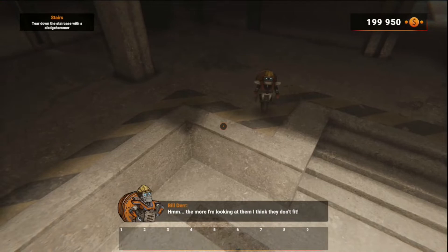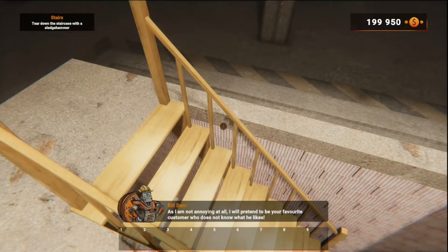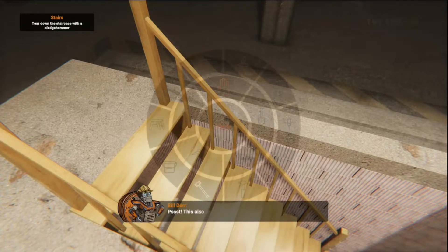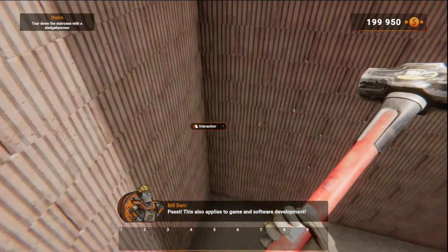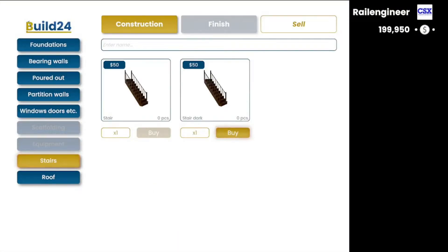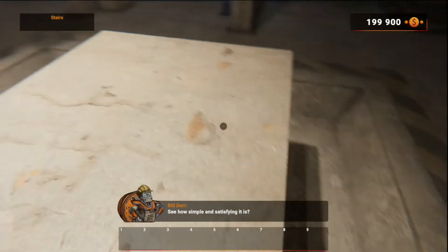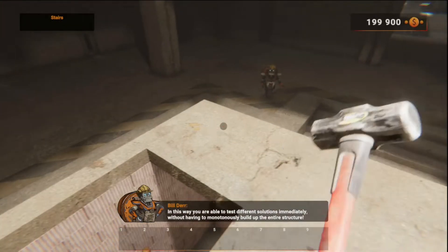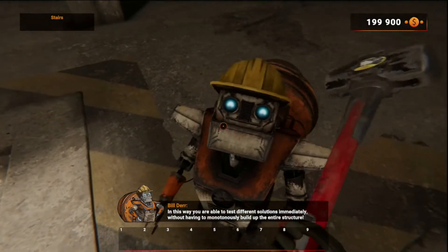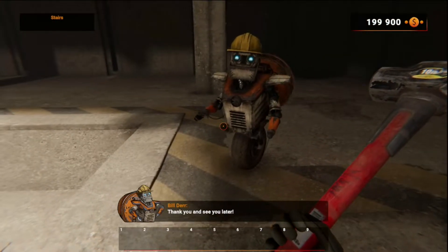The more I look at them, I think they don't fit. As I am not annoying at all, I will pretend to be your favorite customer who does not know what he likes — you need to change them! Tear them down with your hammer. Now buy different stairs in the shop and place the stairs again. See how simple and satisfying it is? In this way, you're able to test different solutions immediately. We want you to have fun after all!